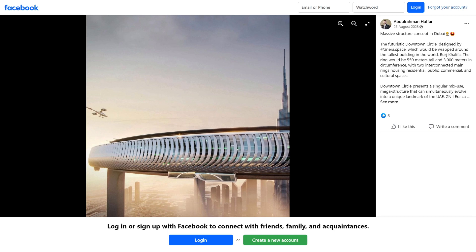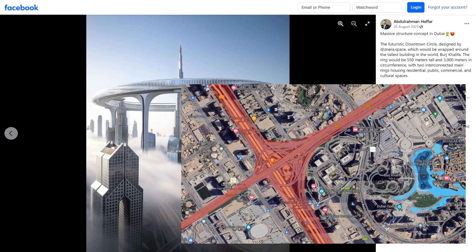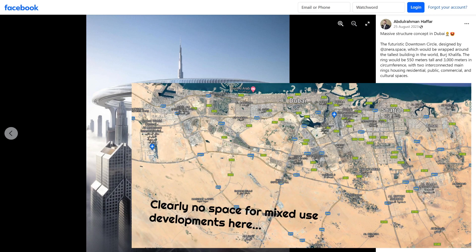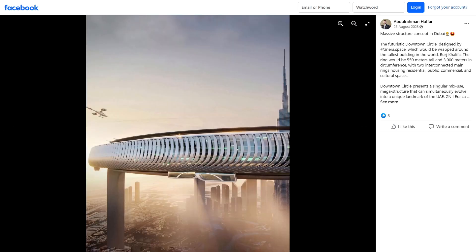The futuristic Downtown Circle, designed by Atznera Space, would be wrapped around the tallest building in the world — the Burj Khalifa. The ring would be 550 meters tall and 3,000 meters in circumference, with two interconnected main rings. Wait, there's two rings? I only saw one. I don't see the two rings. But if you want to make something that's mixed use, why not just develop all this open land already on the ground? It would be much cheaper than building some giant 500-meter-tall ring. Never mind — this is obviously never going to happen. But it's quite humorous nonetheless.